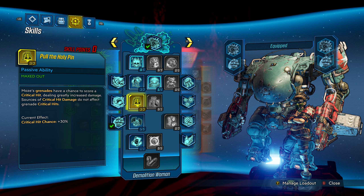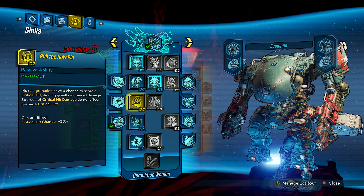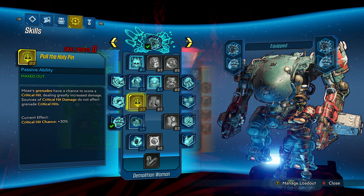Once you have two points, come down to Pull the Holy Pin, which is a really nice talent — it gives your grenades a chance to crit. Unlike gun damage, this is a chance regardless of where the grenade hits on the enemy. You can hit them anywhere and it just has a percent chance to crit. We make pretty good use of this even against bosses thanks to one of our class mods, so we definitely want to max this out.